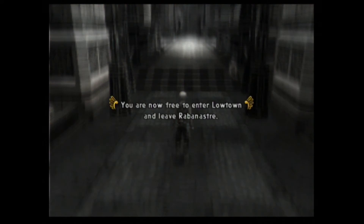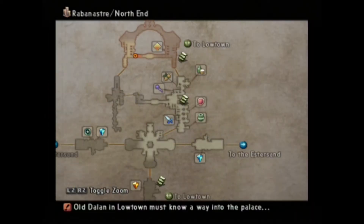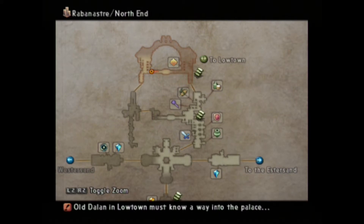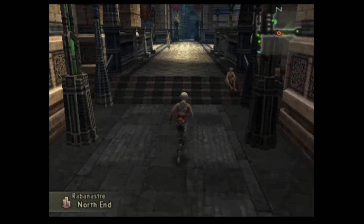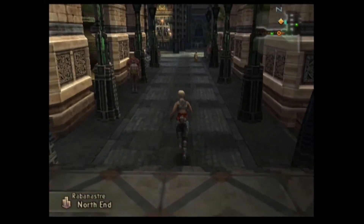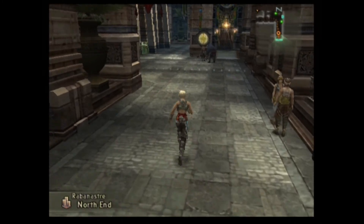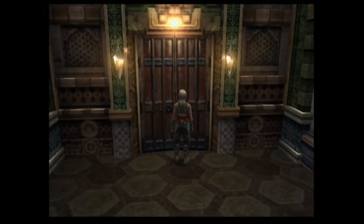You're now free to enter Lowtown and leave Rabanastre. We need to go turn in that quest - where am I? We need to go back to the bar. Old Dalan in Lowtown must know the way into the palace. That's Lowtown down there. I'm getting the hang of the analog stick - left and right turn going the wrong way. We've got the bar coming up. I guess I still have to turn this quest in - not assuming it happened during the cutscene.